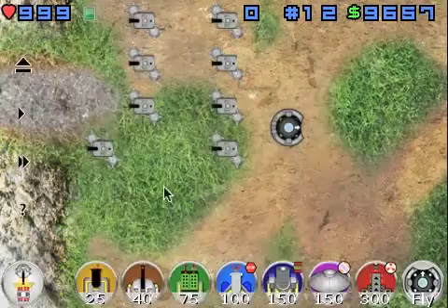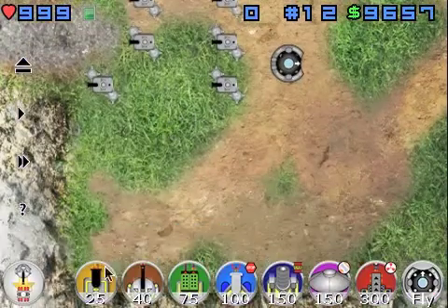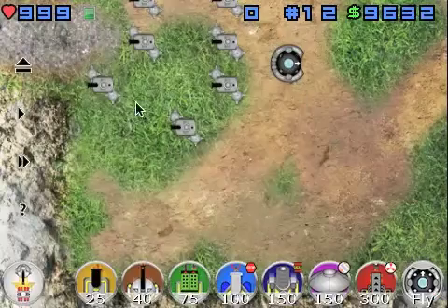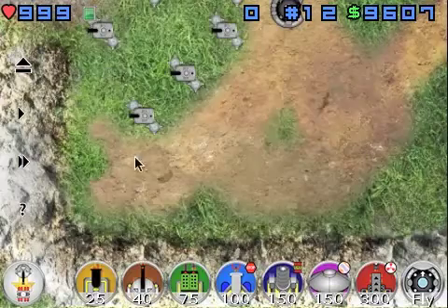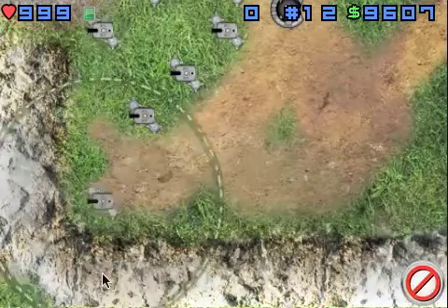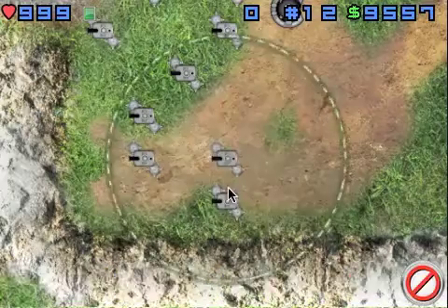There's a little bit of debate about what you should do here. Should you go through this corner? Should you go underneath the corner? I like to keep the corner, so just keep it like this so the creep will come down here, funneled down here, and then I build up here.